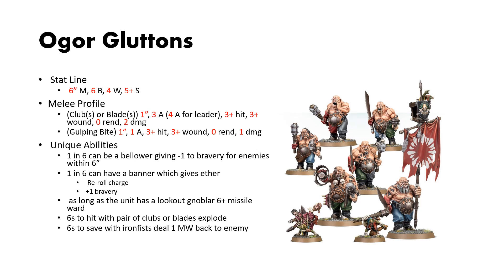First up are the Ogre Gluttons. These guys have a 6-inch move, 6 bravery, 4 wounds, and a 5-up save. They have 2 melee profiles: clubs or blades with 1-inch reach, 3 attacks (4 for the leader), 3s to hit, 3s to wound, no rend, and 2 damage.